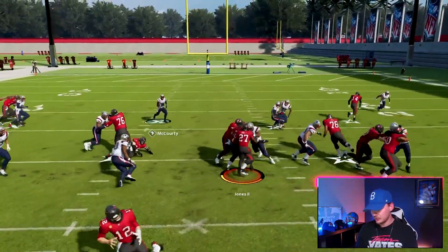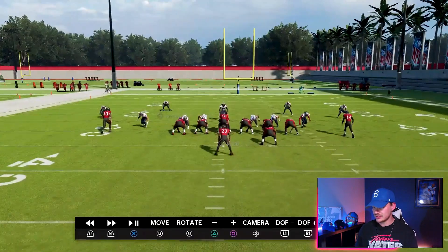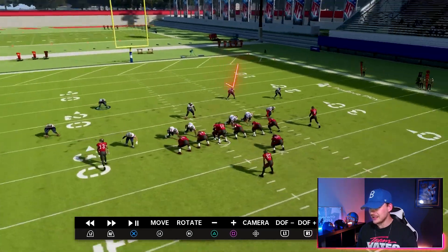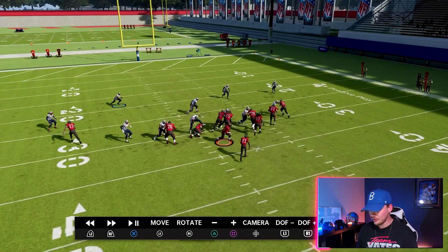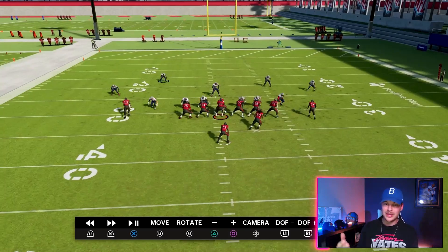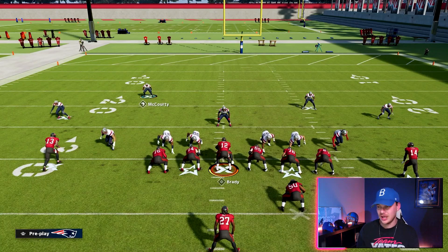Everybody is firing down and flowing to the football. I want to highlight the frontside safety who's not the user — watch how he just kind of stops and does not fully commit to the run until the handoff is actually going through. Once the handoff is complete, he fires down, but he waits until that handoff actually goes through. Our second tip is how we can get players to not take that read step and fire down right away.